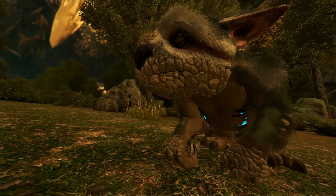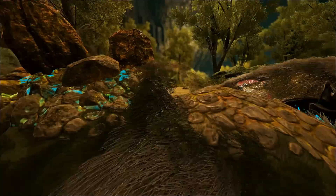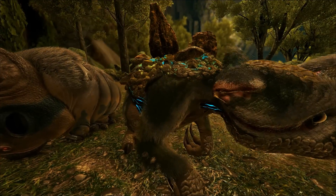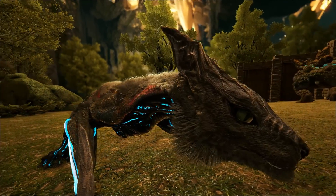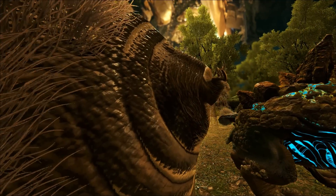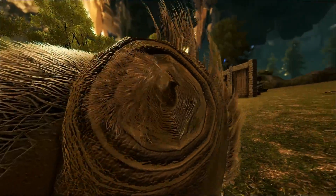This guy — the Gacha baby — I feel like he needs some work. I don't know what's happening there. With babies, they don't really care — they just minimize them and make sure they kind of work, and there you go. The Gas Bag also — its antler thorn things are a bit weird for some reason.